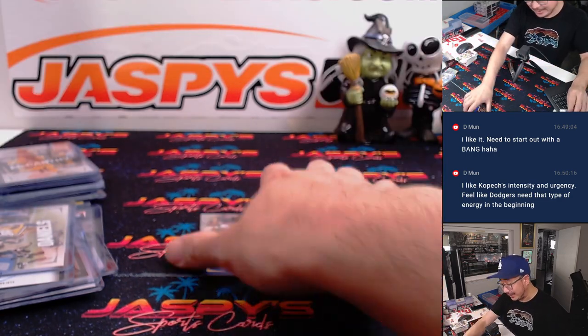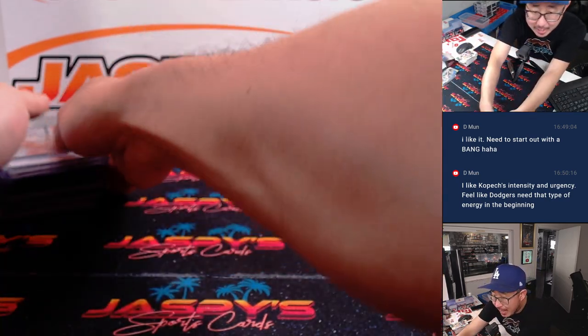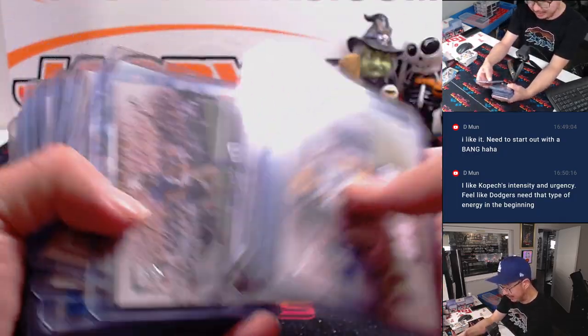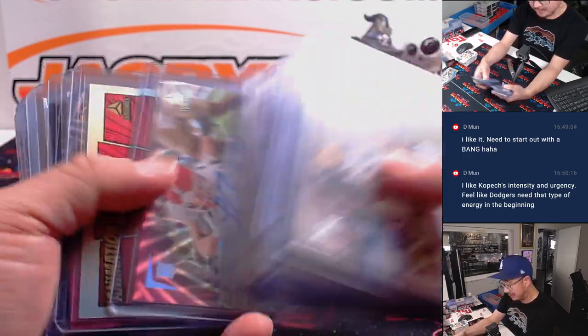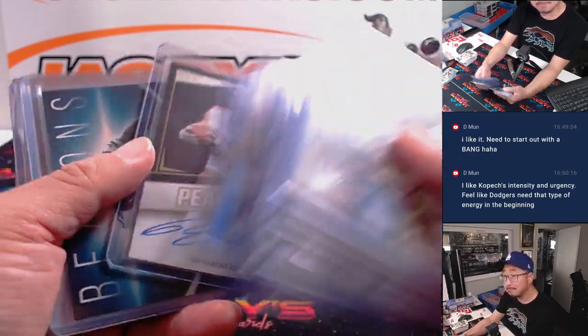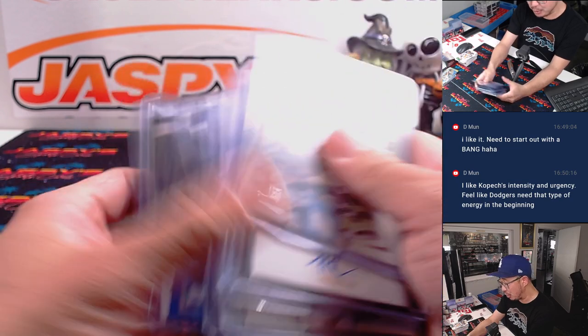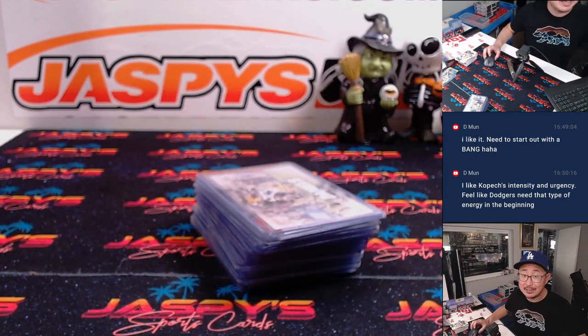Another three — this is a pretty nice break. I like Luminance a lot. Another three-box random division break in the store. Pretty quick break too — it doesn't take up too much time. Don't need too many people to fill up a break. And we can run this back a number of times as well. So keep getting in on it. I'm Joe for JaspesCaseBreaks.com. Thanks for watching, thanks for breaking with me. I'll see you next time for the next one. Bye-bye.